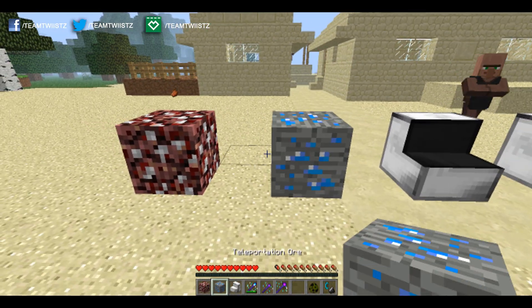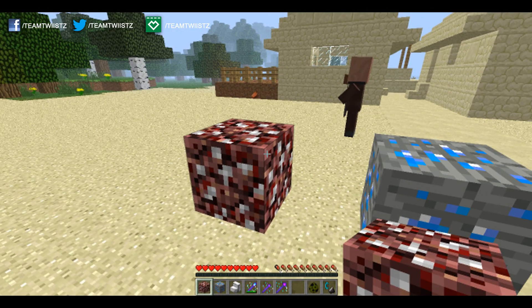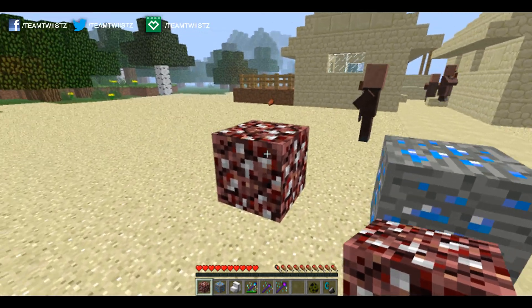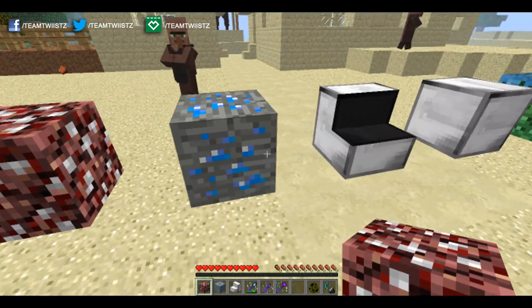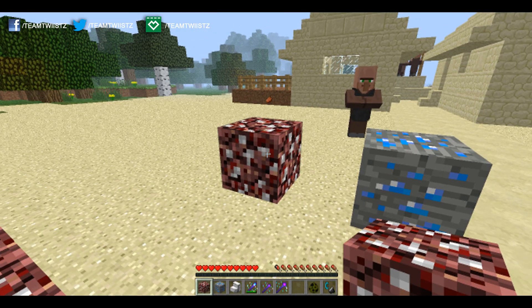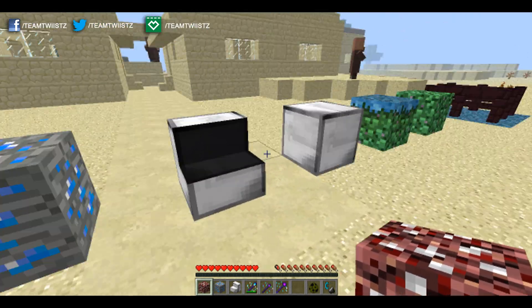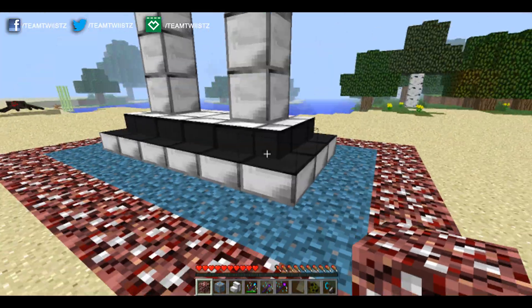We have the teleportation ore, which is the blue one here, and then the Trentor ore. The Trentor ore can be found in the Nether, and the teleportation ore can just be found in the overworld — you just dig down and find it randomly. You can harvest both with a wooden pickaxe or anything above that; you don't need an iron pickaxe, just wooden for the basic mining process.